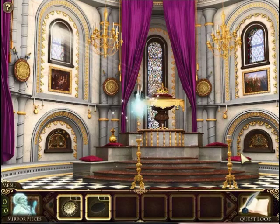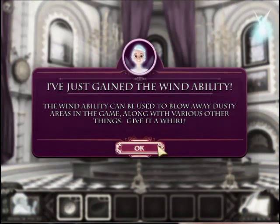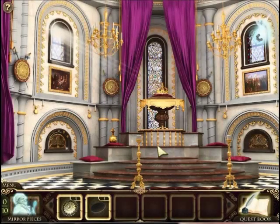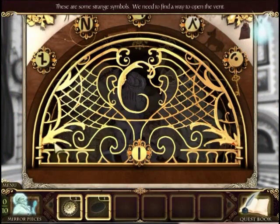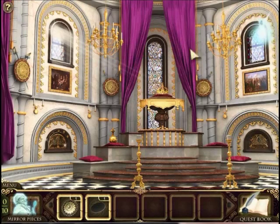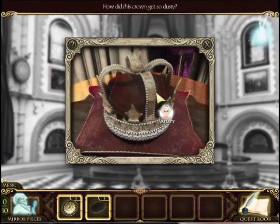Is that another ability? What ability is that? It's the wind ability. She can blow away dusty things. Ooh, like those ghosts in the kitchen? These are some strange symbols. We need to find a way to open the vents. I think by we, she means me. It's an effemoration of the peace treaty your father made with the Helsinki Alliance. Wow, that's oddly specific. Very specific.